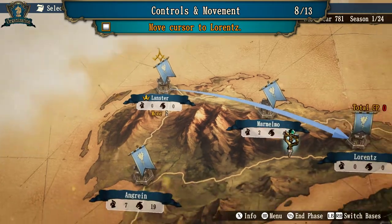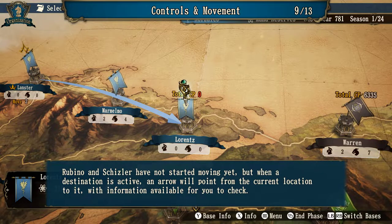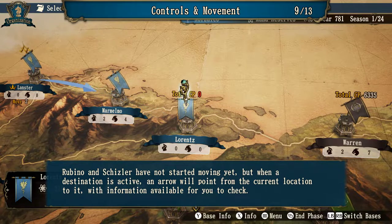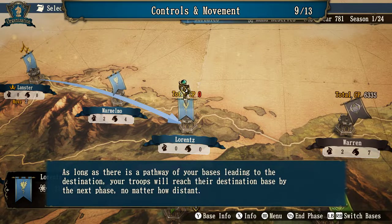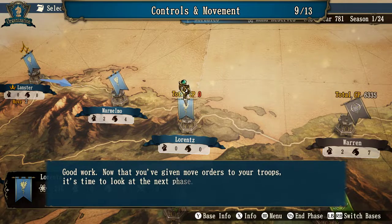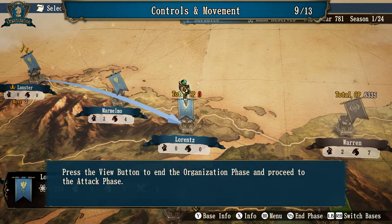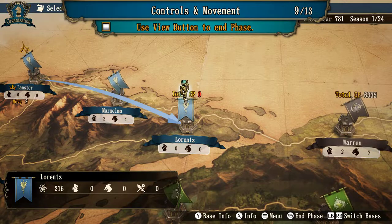Rubino and Schizler have not started moving yet, but when a destination is active, an arrow will point from the current location to it with information available for you to check. As long as there is a pathway through your bases leading to the destination, your troops will reach their destination base by the next phase, no matter how distant. Good work! Now that you have given move orders to your troops, it's time to look at the next phase. Press the V button — the select button on the controller — to end the organization phase and proceed to the attack phase.